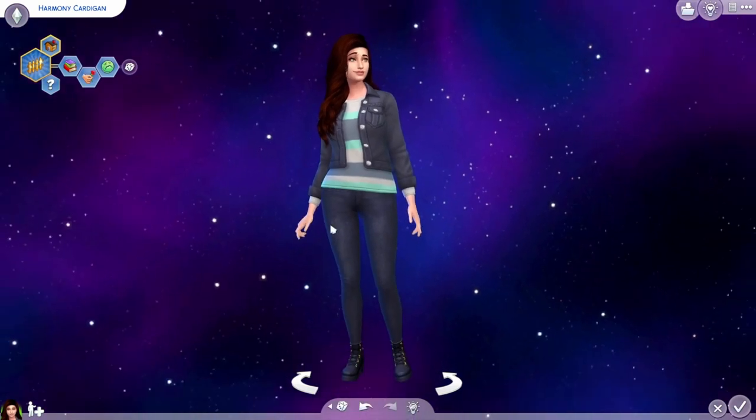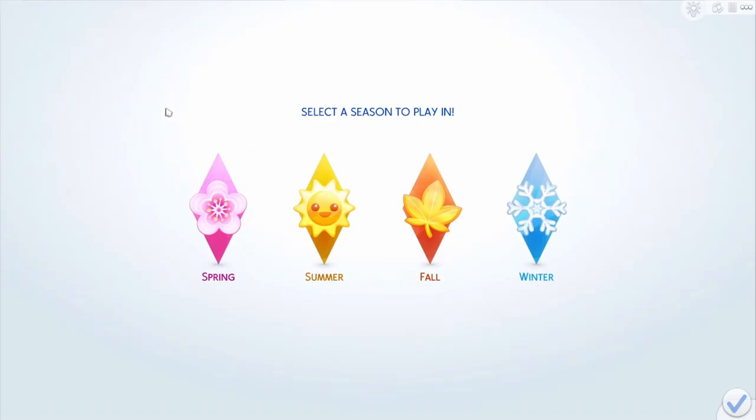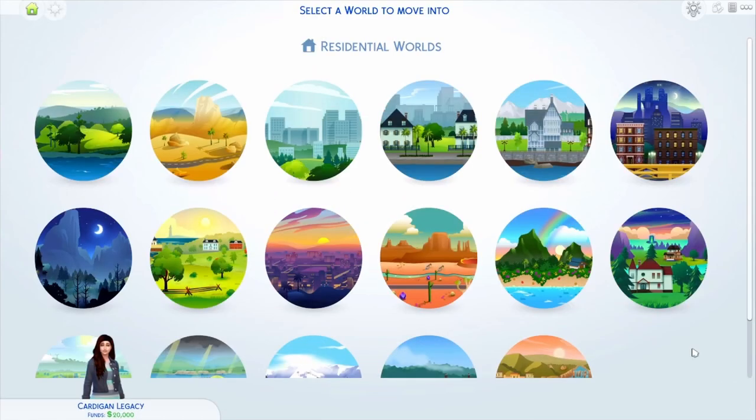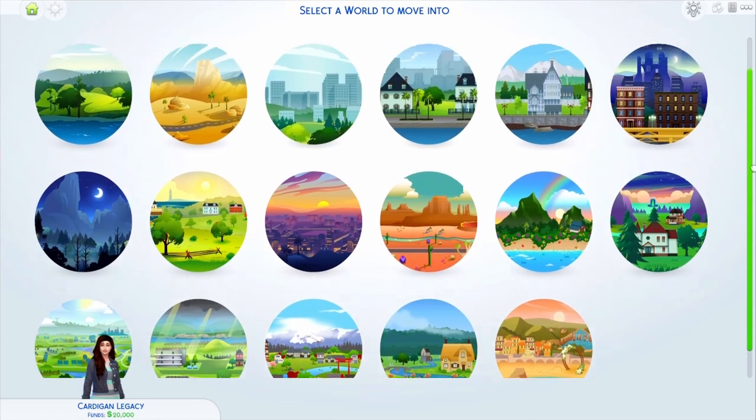So let's go ahead and just hop right into the game. For what season to play in, we are going to go with spring because to me, spring is always like the first of the year — it's kind of the beginning. So we're going to start at the very beginning, and as for where we want to live, we have a lot of options.